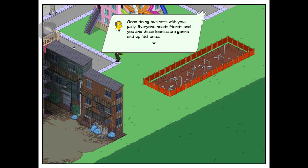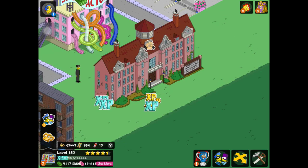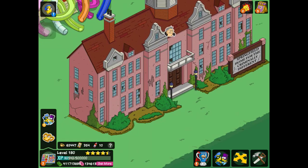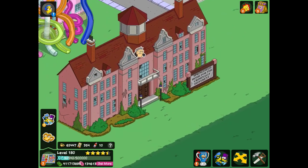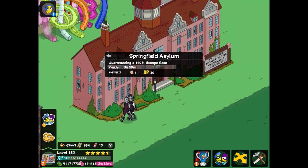Everyone needs friends, and you and these loonies are going to end up fast ones. So yeah, that is pretty long, but it's okay. The place looks abandoned — there's crud all over the walls, the windows are shattered, it's cracked and pretty dirty looking, but it's pretty cool. So the Springfield Home for the Criminally Different — it spawns some felons every four hours or so. The building task is guaranteeing a 150% escape rate.